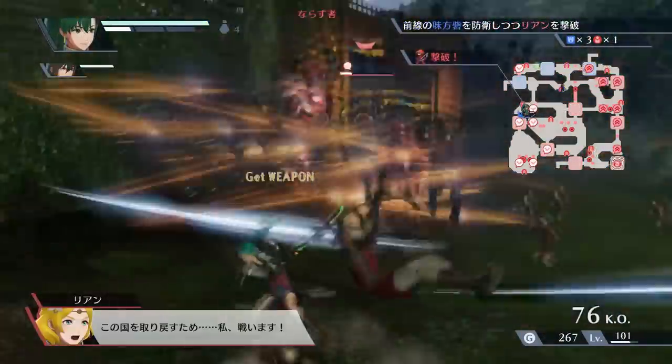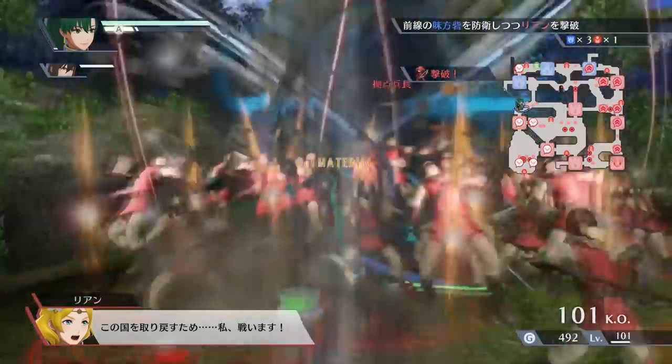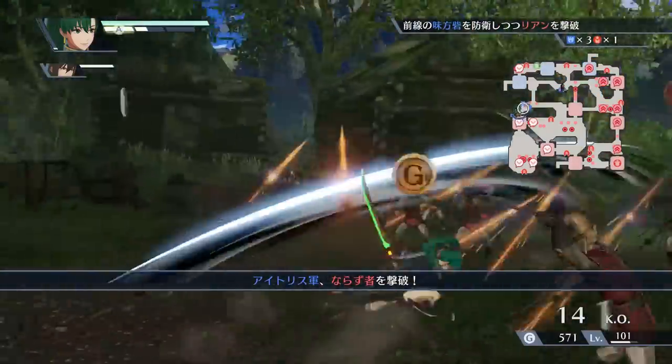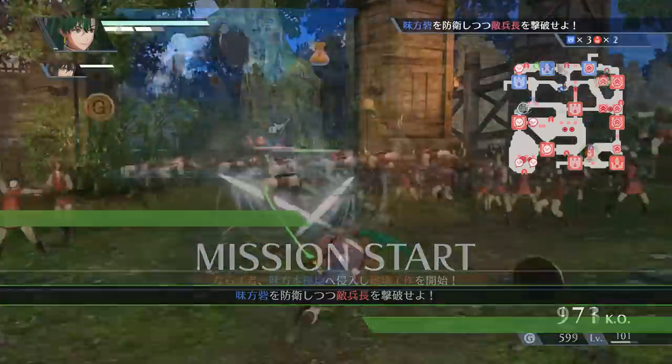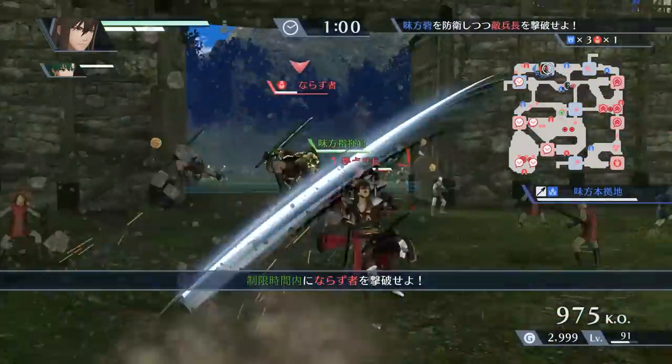Lyn and Navarre share a playstyle in Fire Emblem Warriors, which involves striking with highly agile and quick cuts to run down and overwhelm their enemies. As two of the most classic characters on the roster, their status as fan favorites is without question, but how does their playstyle stack up?